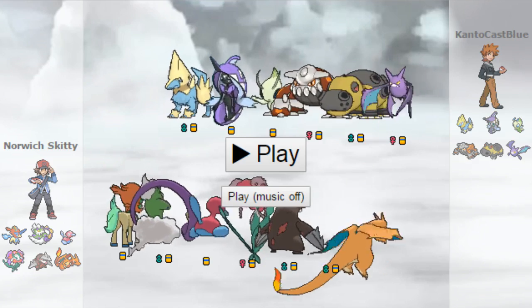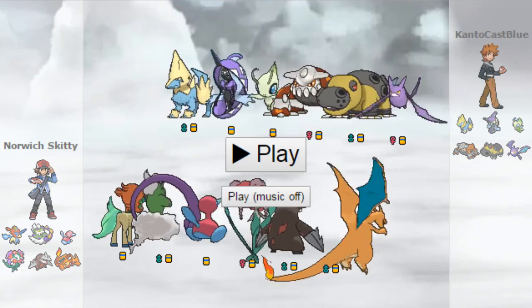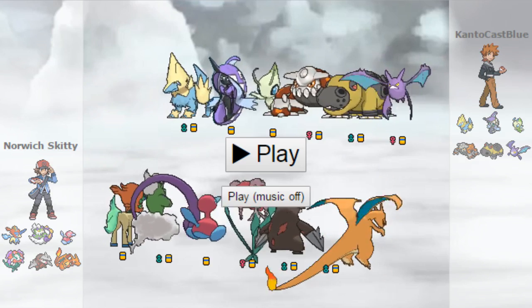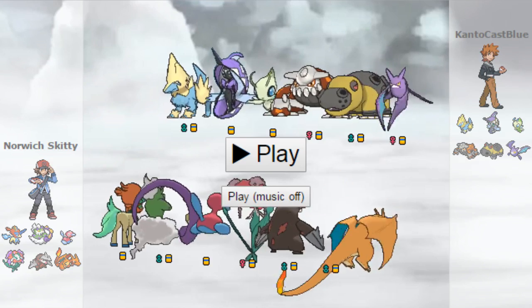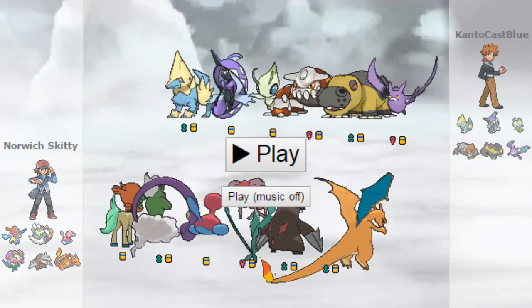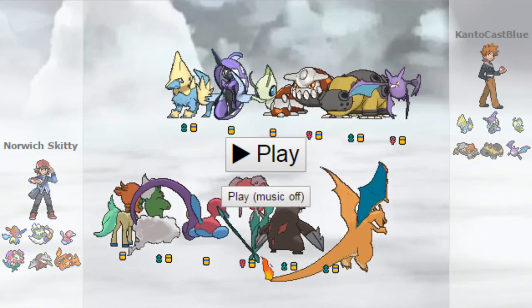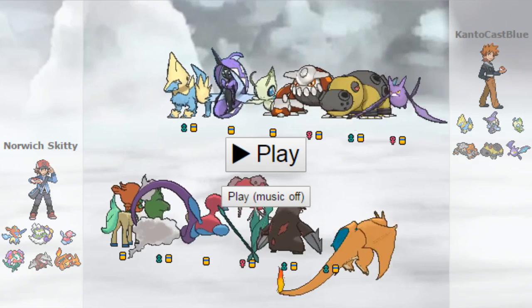Finally, we've got Charizard X. Nearly max HP, very nearly max speed — enough to outspeed non-Scarf Kyurem-Black, or Scarf Kyurem-Black at plus one — and 44 in attack. Dragon Claw, Earthquake, Roost, Dragon Dance. I was very close to not bringing Dragon Dance and running Thunder Punch instead, because with Adam and Thunder Punch I think I could two-hit KO Tapu Fini. That would have been nice since I imagined it would be the best check he had for my Charizard X.